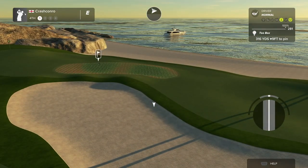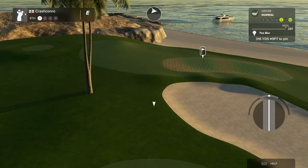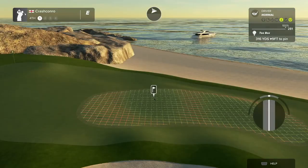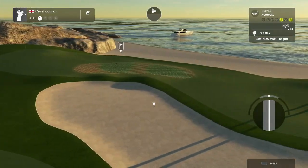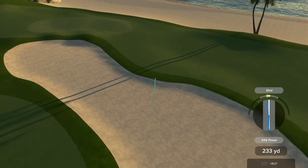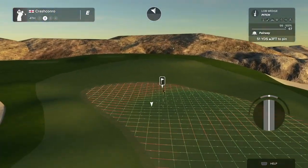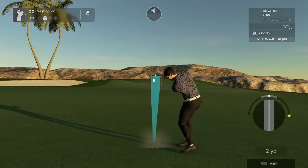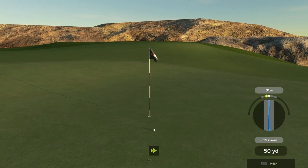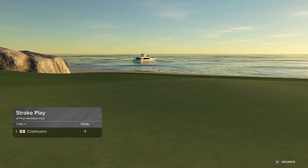We've got another par 4 here, and it's another slightly reachable one. I wonder if that's Colonel Cortez's boat at the back there. I could go for it, but I don't want to be left on the left side of that huge hill. Just if it clears the bunker — if we're in the bunker it's not too bad. But that's pretty good, it has cleared it, and it's not gonna go off into the rough on the right hand side. That's gonna give us a nice little uphill pitch to this pin. Pretty good swing — go in the hole. I think it's gonna stop short. But that's a good shot and we're finally gonna get under par here on hole 4.